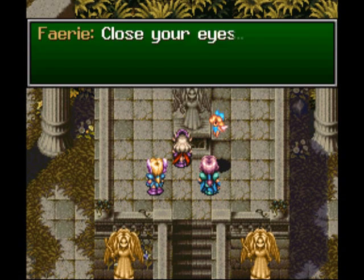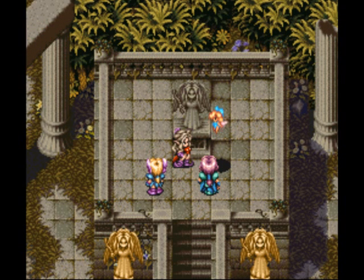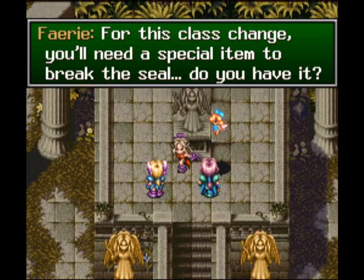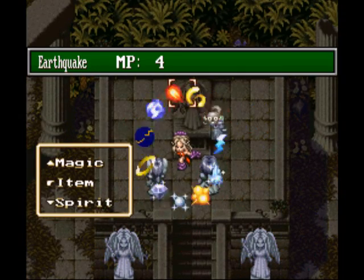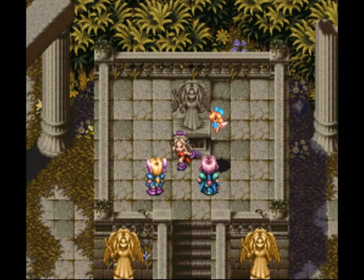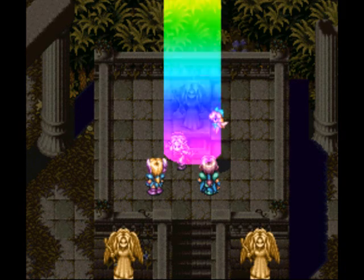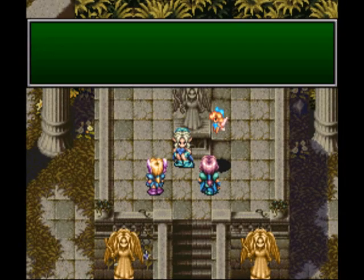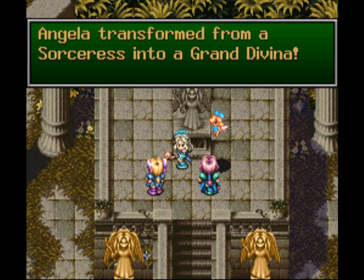Now, as you saw from the item there, I'm going with Grand Divina. Originally when I did my test run, I wanted to use Archmage, but I changed my mind. Because Grand Divina has one more point of strength and one more point of intelligence than the Archmage. The reason I originally wanted the Archmage is because you get one more point of spirit, which helps with Saint Beam, and a lot of enemies in the final dungeons are going to be weak to Holy. But I figured strength is probably going to be more useful for what I want to do now.